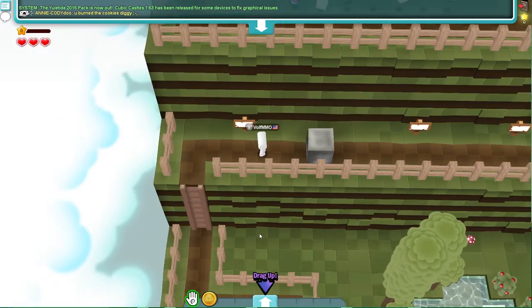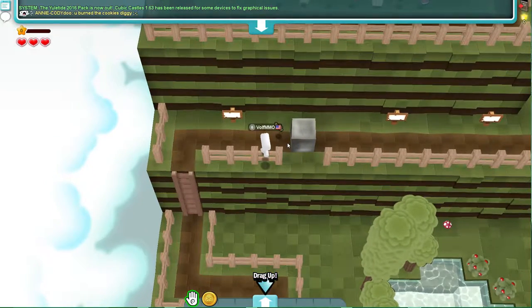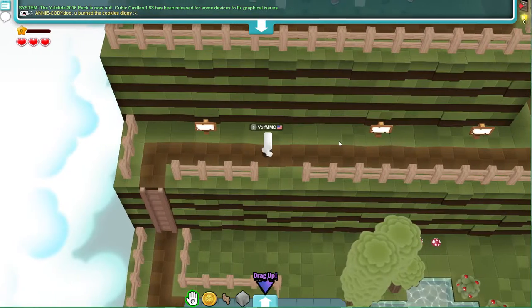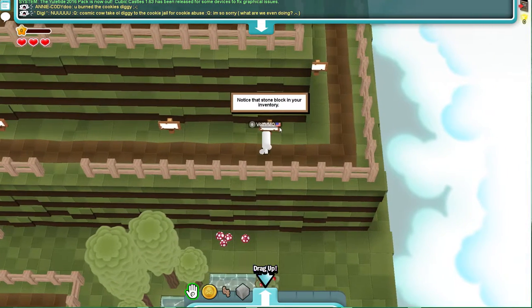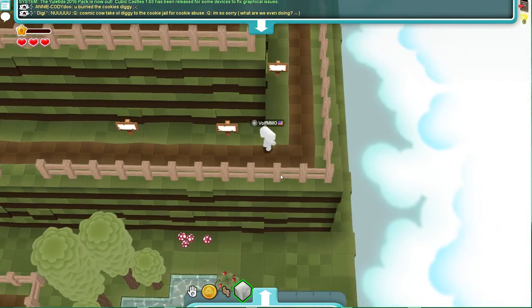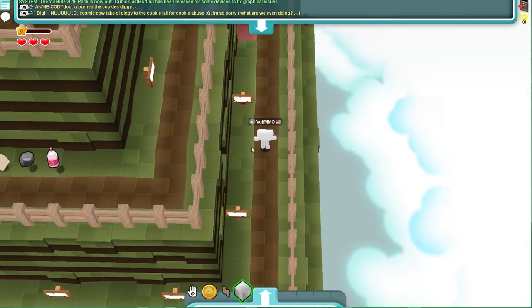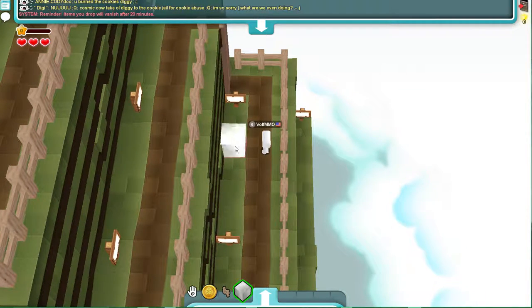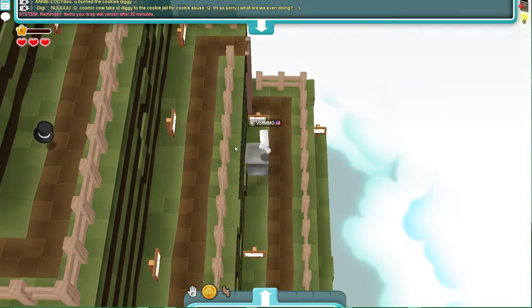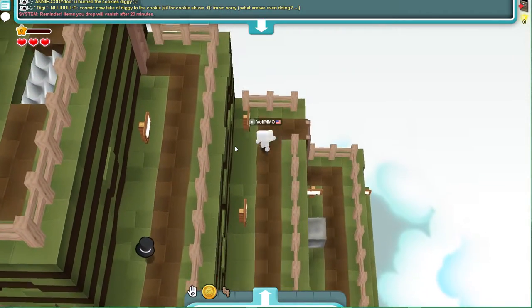I can see the stone block — okay, I remember this, it's been a while since I played. You pretty much just pull blocks apart. I picked up the little stone. They want me to place it somewhere. I knew this game took me a long time to actually figure out. There's a hat up there.